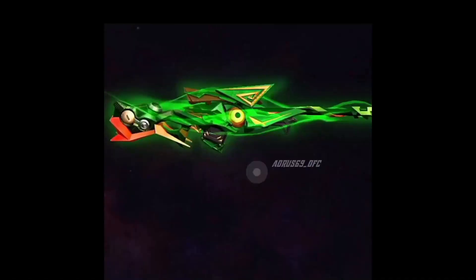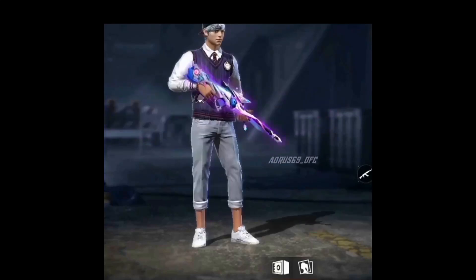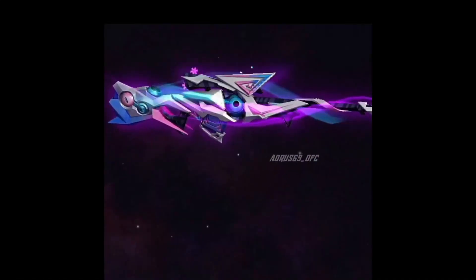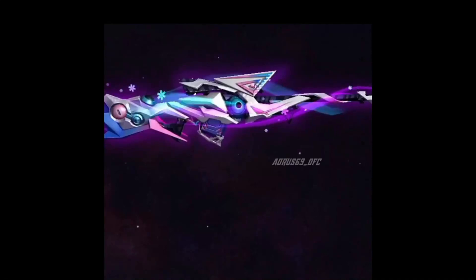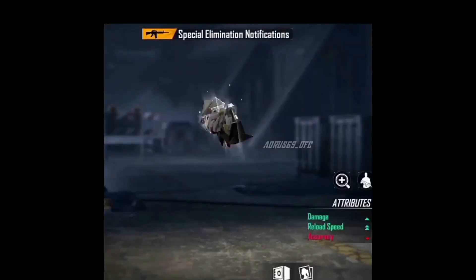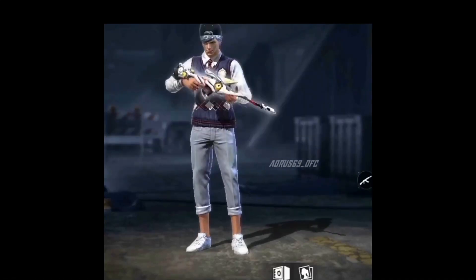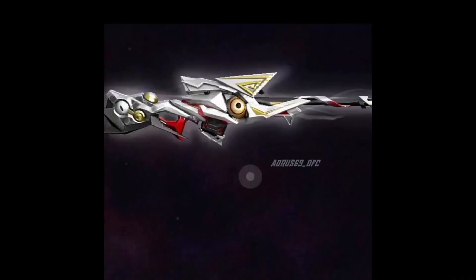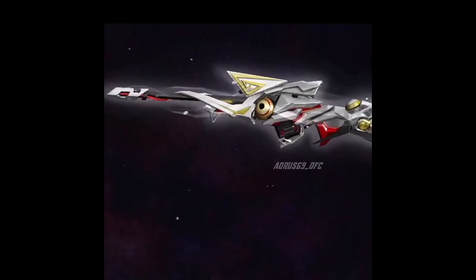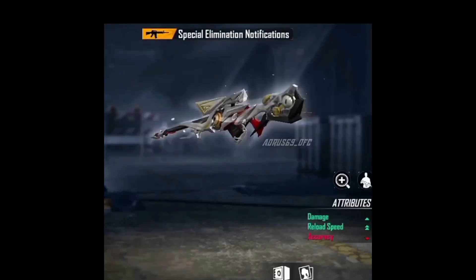This is a single minus rate of a double movement speed. This is the last one — a purple color. This is a very interesting color. This is a good power average. You can't get the effect on AWM. This is a single damage and double reload speed — the reload speed is awesome. You can't get the effect on AWM.